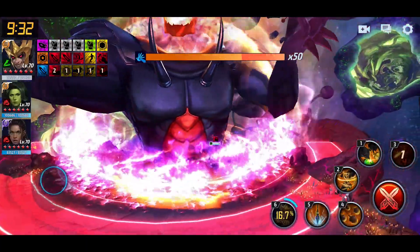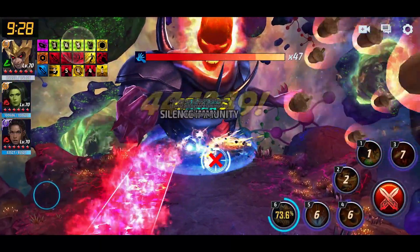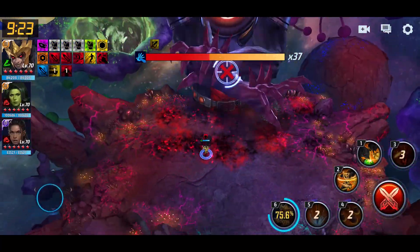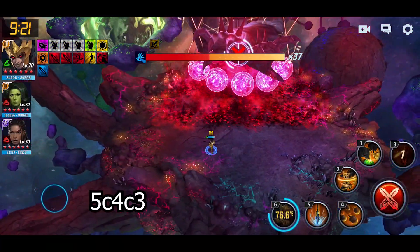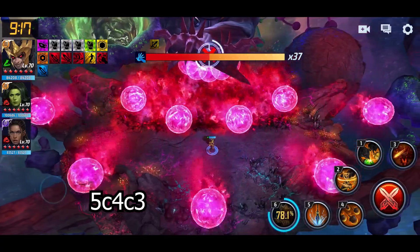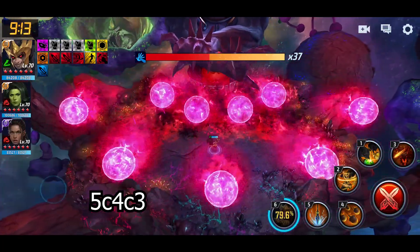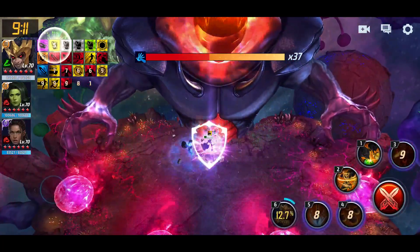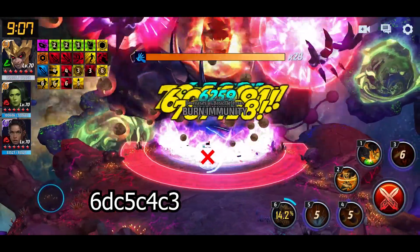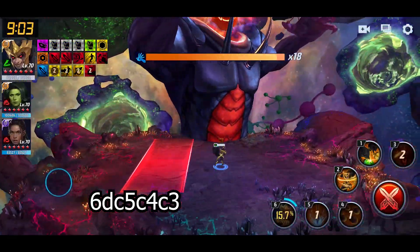The general rotation for Squirrel Girl is really easy — you essentially just want to cancel the first and second skill when you have them to try to fill up your ultimate faster, and then from there you simply do a 5, cancel 4, cancel 3. The third skill is the one that you want to proc on since it also has the single skill proc for the third skill itself. Once you have access to your ultimate skill, you simply use that first, delay cancel it, and then go back into the regular rotation of 5, cancel 4, cancel 3.